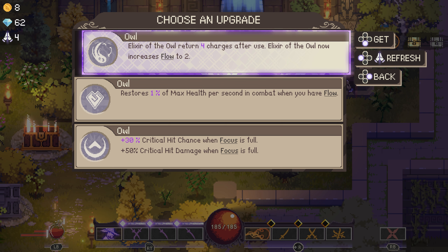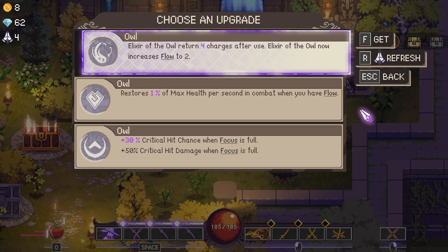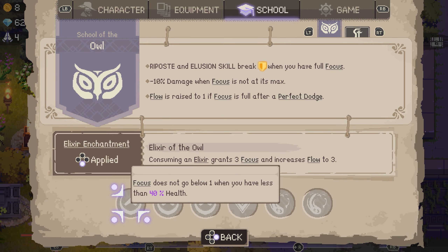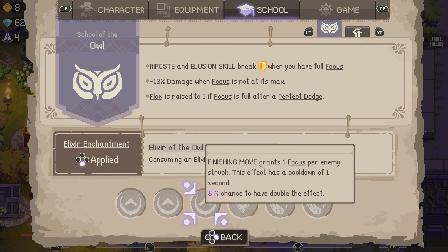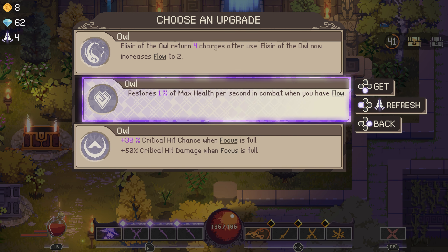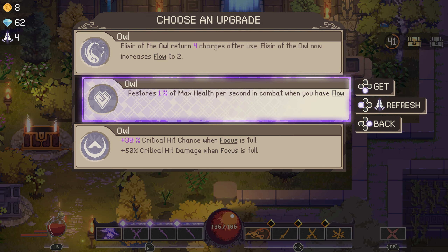Elixir of the Owl returns 4 charges after use instead of 3, and increases flow to 2. So it charges faster but only increases flow to 2, which is totally fine. Restores 1% of max health per second in combat when you have flow. How do I gain flow again? So I have to be perfect dodging consistently — that could happen. I think it's better overall.